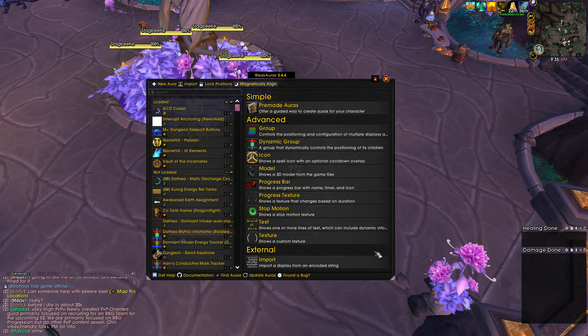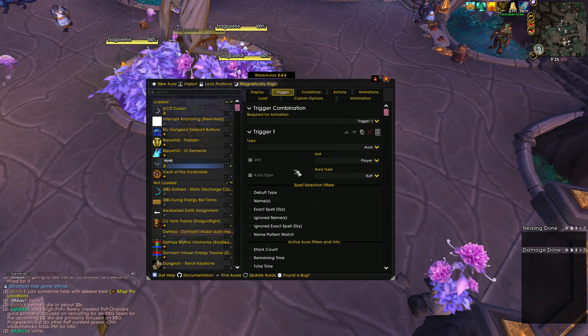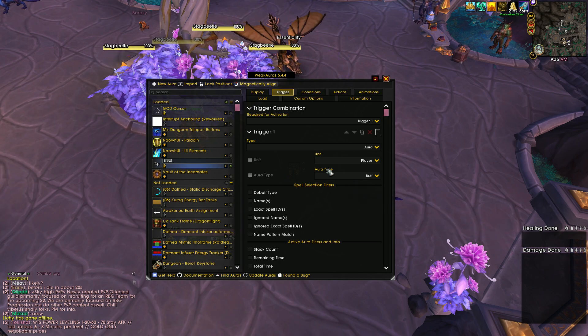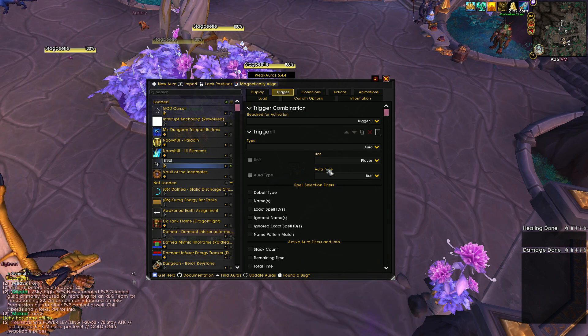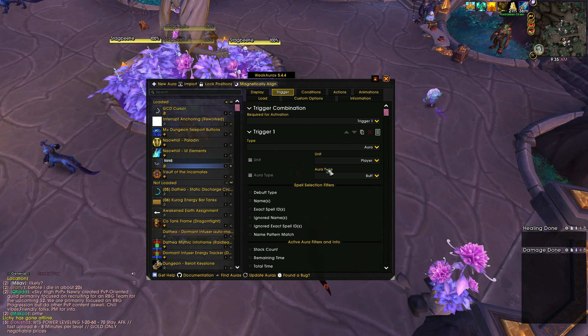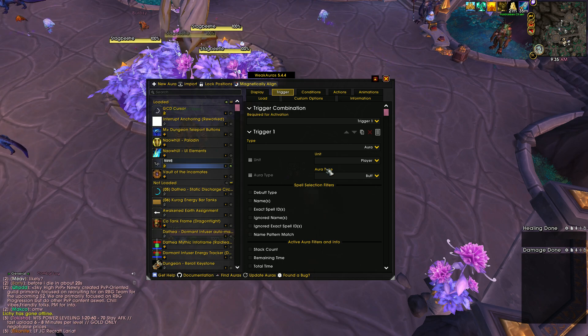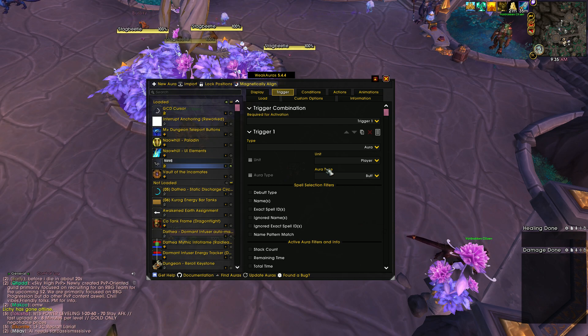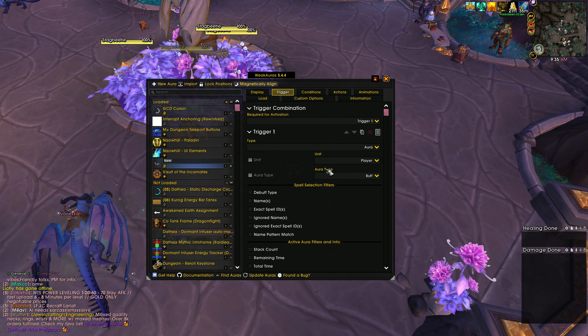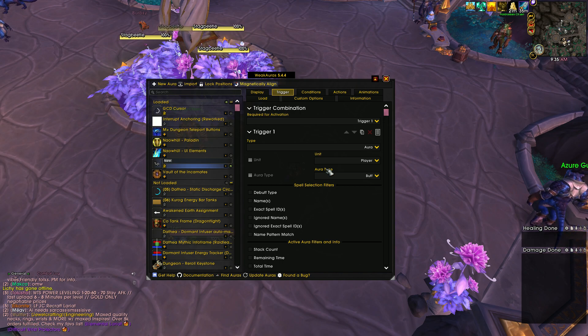The simplest WeakAura is: go to New Aura, go to Text. This will pop up a new aura. I'm going to use an example from our Mythic Razageth kill. During progression, one thing a few players had trouble with was in the second intermission on Razageth — a mechanic called Stormbreak, where the adds charge up and teleport across the room, doing pretty substantial damage to the raid.